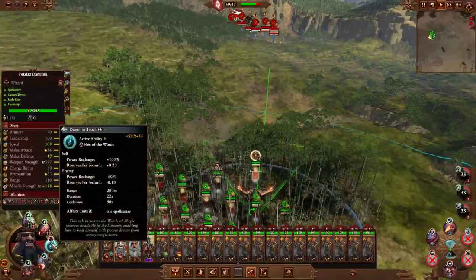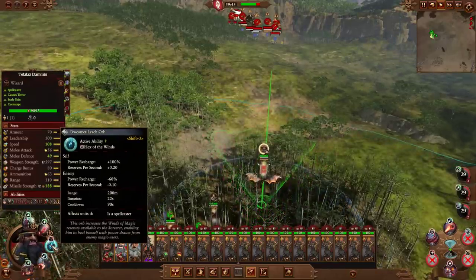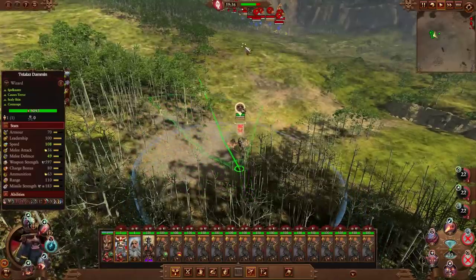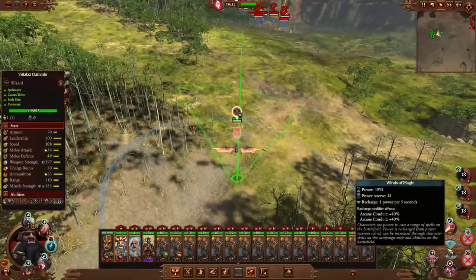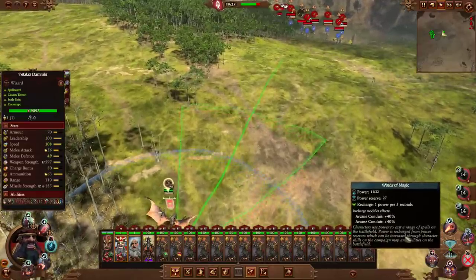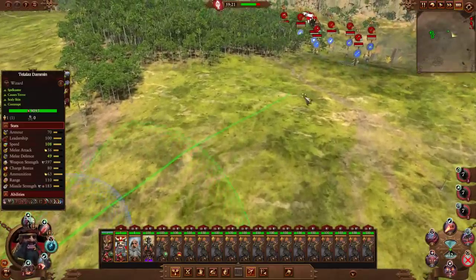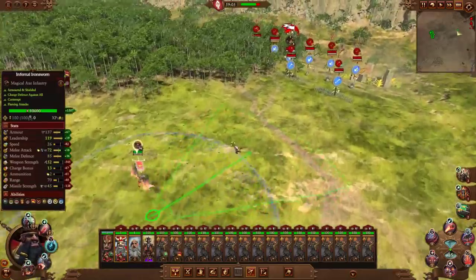This will generate us some Winds of Magic. I don't think this Demonsmith is really providing a lot of value for the army when we've got such low Winds of Magic. If you had 200 Winds of Magic, sure — I totally get that. But in this case, we can't use the Reforge ability on these guys — we need to use it on an actual Wizard, and they don't actually have one right now.